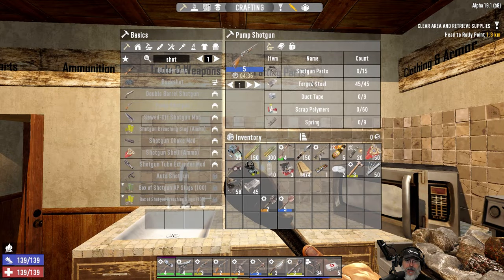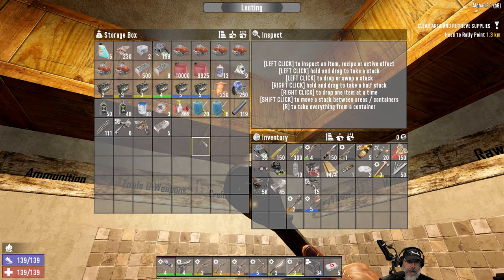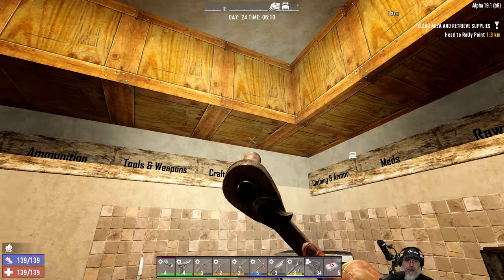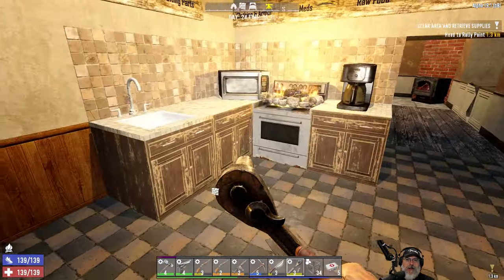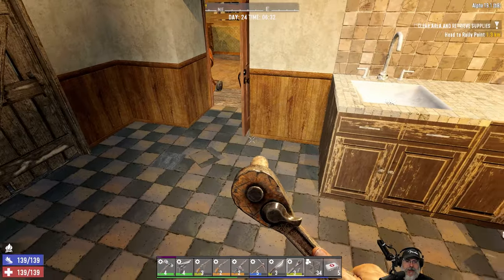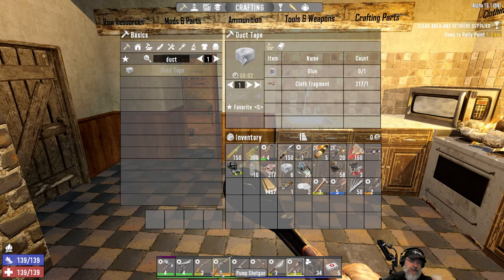We need 15 shotgun parts - there's 15 right there, plus I've got a bunch of shotguns I can take apart later. We also need 9 duct tape, 60 polymers, and 9 springs. Four minutes and 36 seconds ladies and gentlemen, and we're going to have a blue pump shotgun! So awesome. I'm just going to wait for that to finish.